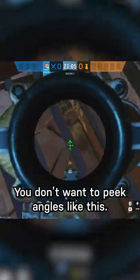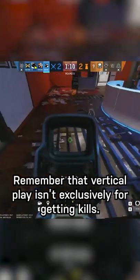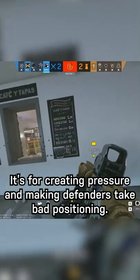You don't want to peek angles like this because it just exposes you completely — you don't have any cover. Peek at shallow angles, concealing your body. Remember that vertical play isn't exclusively for getting kills; it's for creating pressure and making defenders take bad positioning.